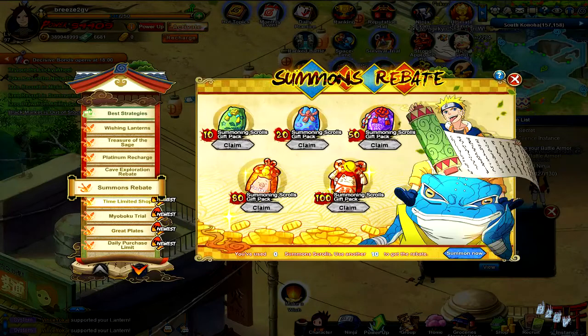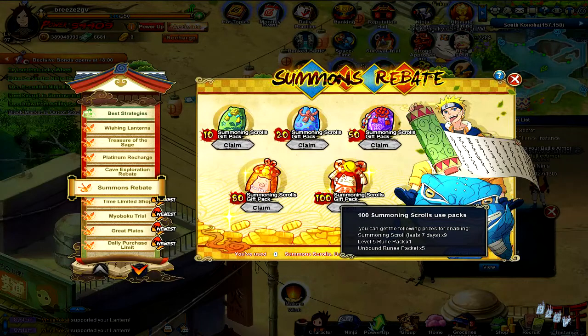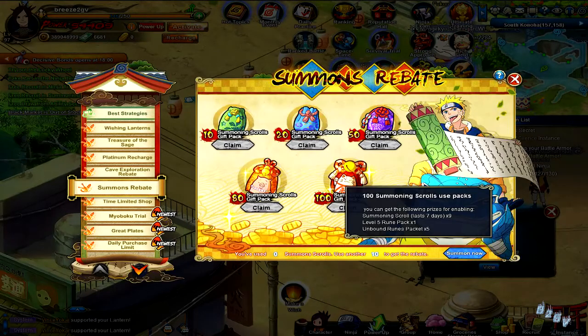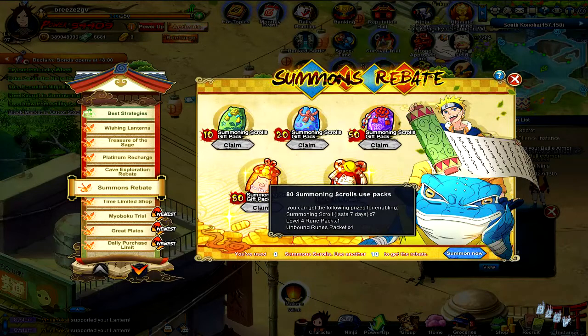We have the summoning rebate — I might do this one this week since I have a lot of summoning scrolls saved. On my main account I'm close to just buying King of Hell and Curing out of the shop, so I might try to pull them on my second account instead. Basically you spend up to 100 summoning scrolls and can claim all these rewards, getting around 30-35 scrolls back. It's time limited to seven days so you have to spend within that window.